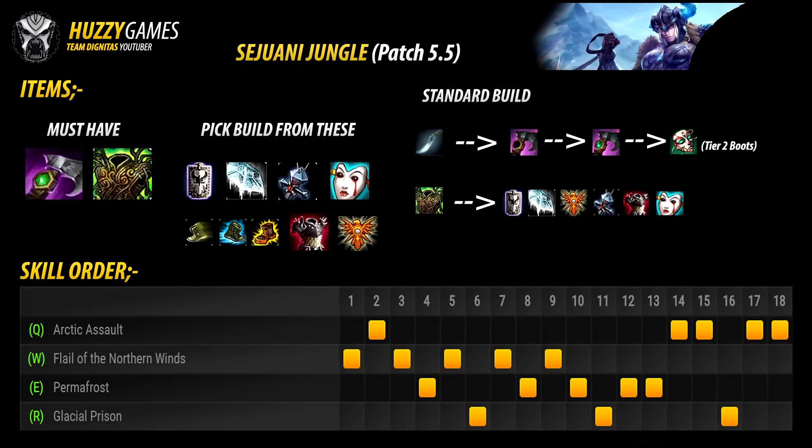This page is all about the items and skill order for Sejuani in patch 5.5. I only have two items I believe are must-haves: firstly, the Trailblazer Cinderhulk upgrade for jungling — it's the AoE smite with the health upgrade which gives the Sunfire passive. It gives her beefiness in the early game, helps with jungle clear, and the AoE smite means she doesn't need to use mana in the jungle. And then Warmog's — on Sejuani she actually scales from health in damage, so if you're playing an aggressive style I definitely recommend getting a Warmog's.